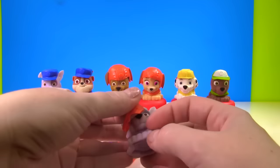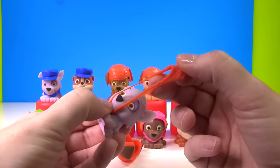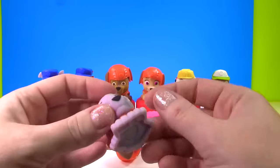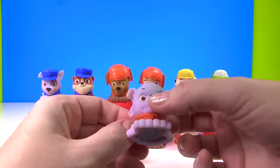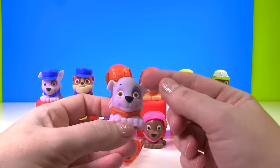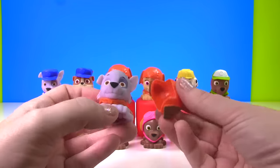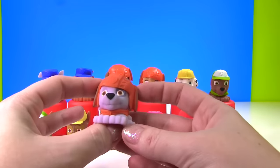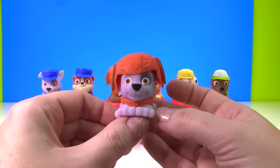Okay Rocky, time for you to transform into Zuma! I really like the colors gray and orange together. When Fizzy Kid was a baby, those are the colors I used in his room to decorate — a lot of gray, orange and green! We're going to tuck Rocky's little ears under Zuma's helmet. Look how cute little Rocky looks — oh I love him in orange!